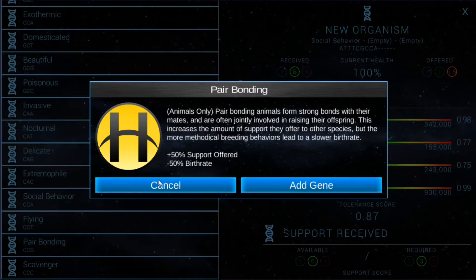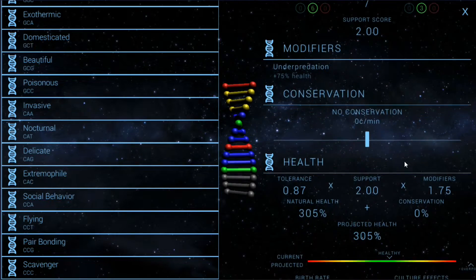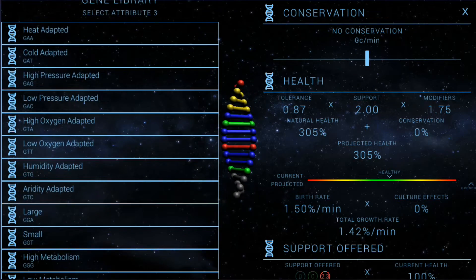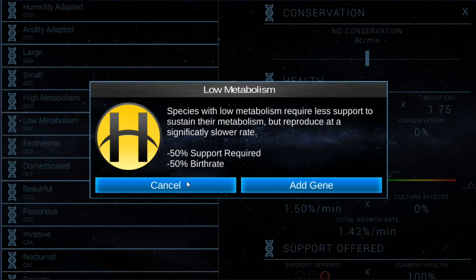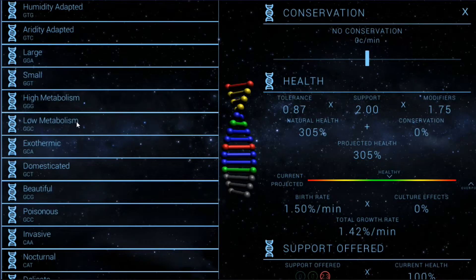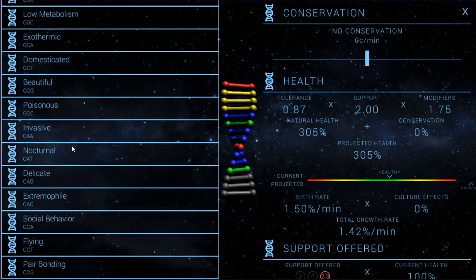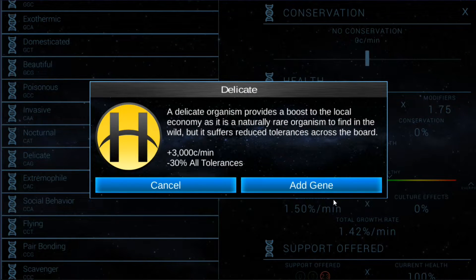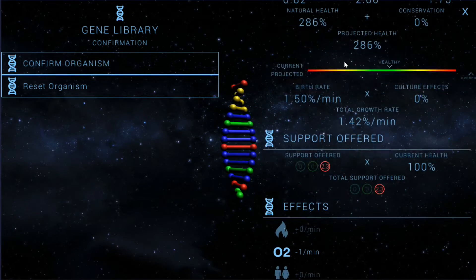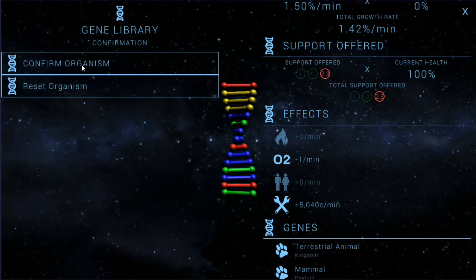Social behavior, pair bonding, minister support, pair bonding. That's a really high projected health — I need something that's going to lower it. That will lower their projected health. Still pretty high. And it's actually going to offset oxygen by one.